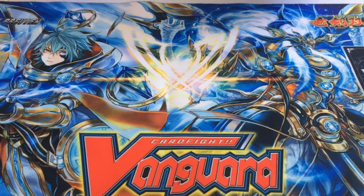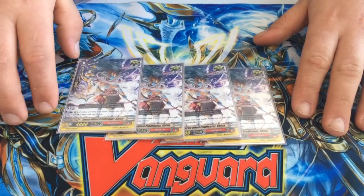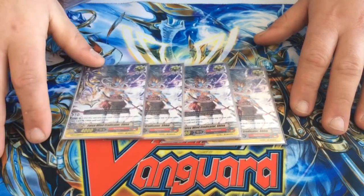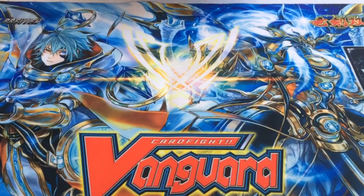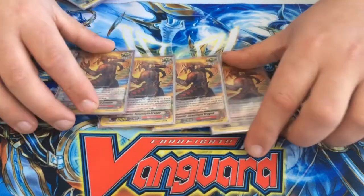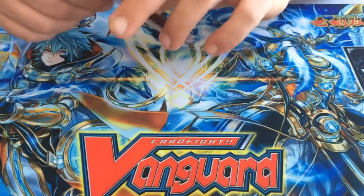Moving on to triggers. My trigger lineup for this deck is four crits of Shiva — you just push it into soul and give something plus power. It's also an Eradicator card, which helps out with Sigma and Zilean on the Vanguard for obvious reasons. As a tech, I run four copies of the Brawler critical trigger. Mid to late game, I call it to field, put it on top of the deck, and shuffle — since I don't have a Brawler as Vanguard — to increase the probability of getting criticals to go off and quickly end the game.